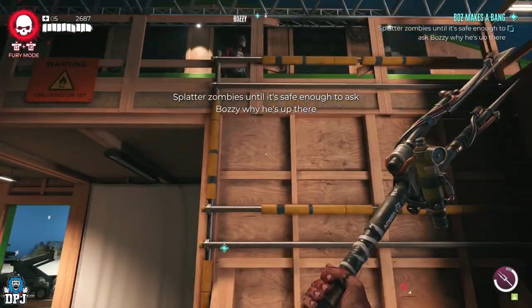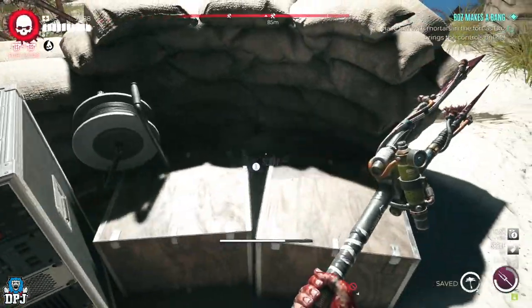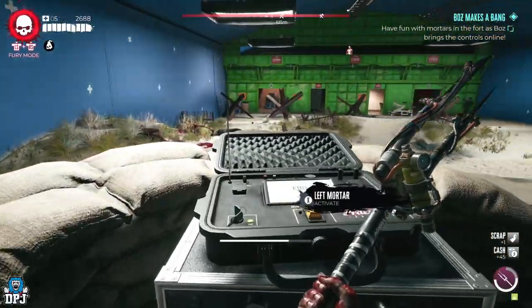You initiate the quest by coming here, taking out the big guy at the back of the room, then talking to Buz and following his simple instructions. Once this is done, you're rewarded with this amazing military grenade.